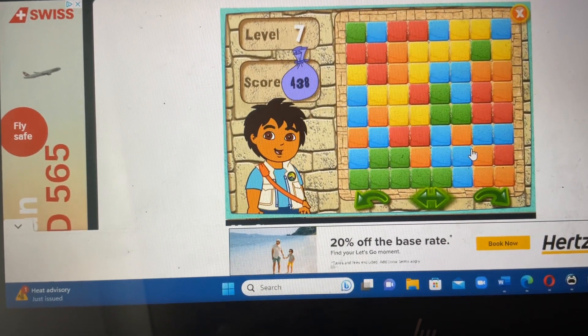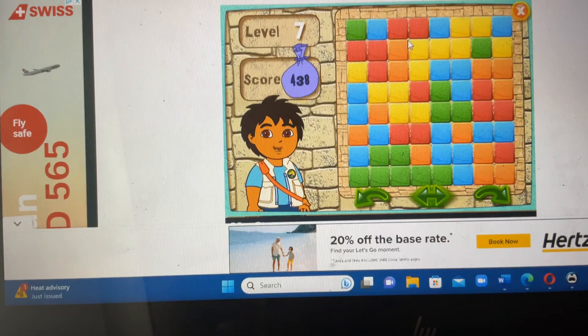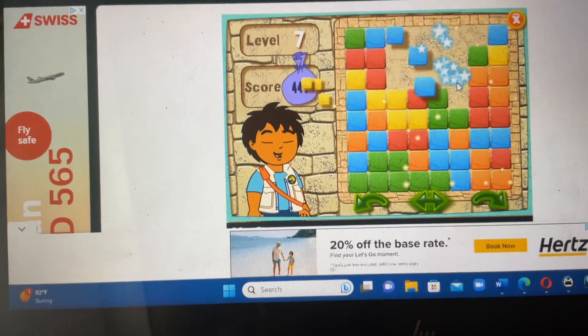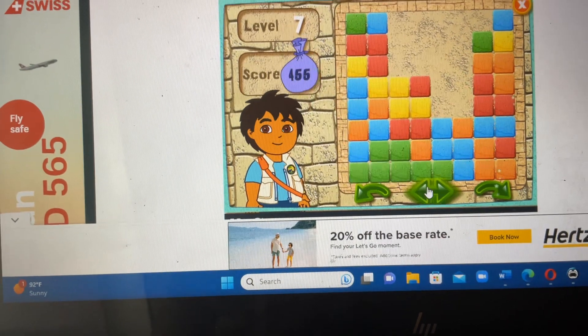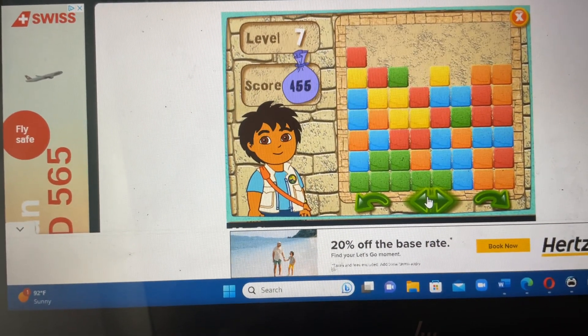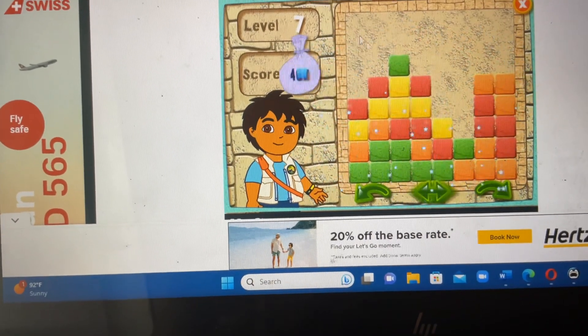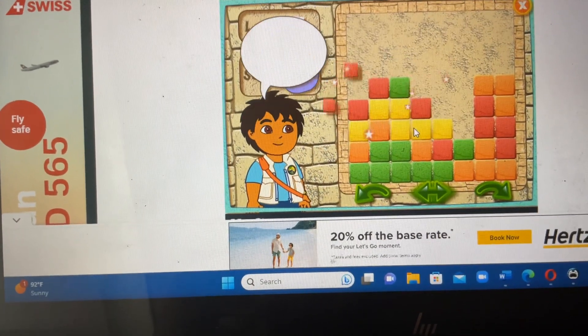Here's your puzzle. Ready, set, go! Red, orange, yellow, light blue, green. Get rid of the light blue. Red, red, red, red.